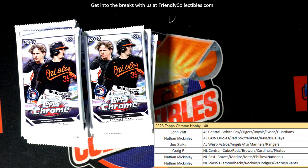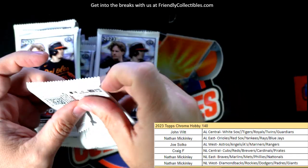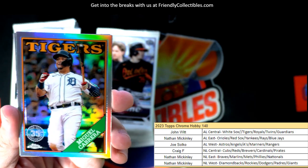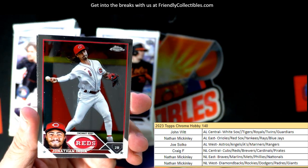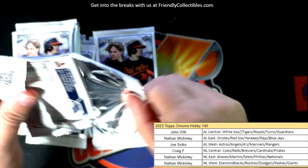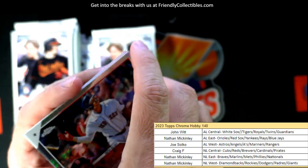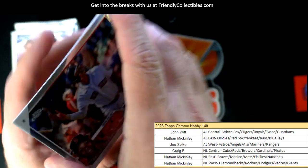Now that we pulled the auto, we're trying to look for sparkles, color, anything exciting. Miguel Cabrera 35th stamp — that's a John W card coming out to you. And there is a Devers prism refractor here — those are one in every six packs.